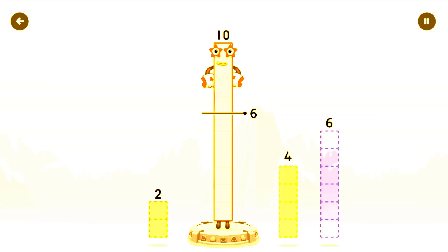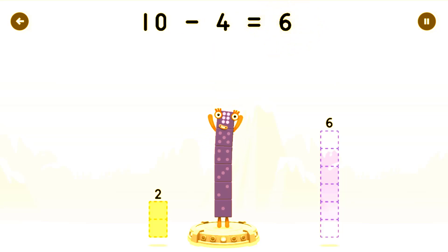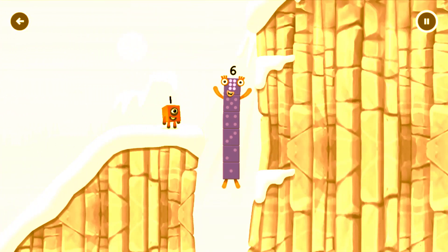Take number blocks away from 10 to leave 6. That's right! Ten minus four equals six. I am six in the mix.